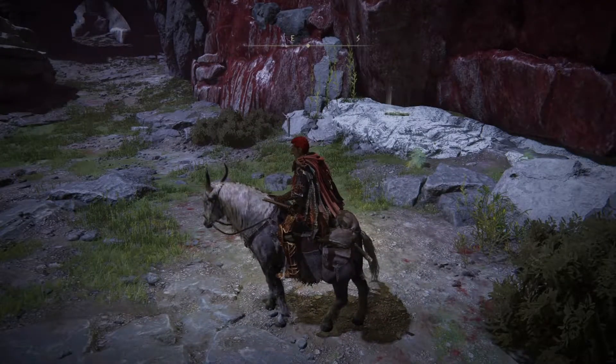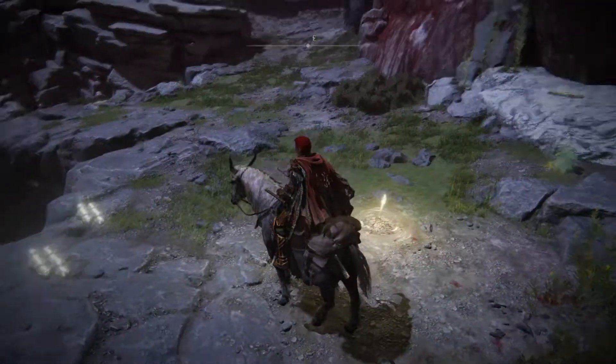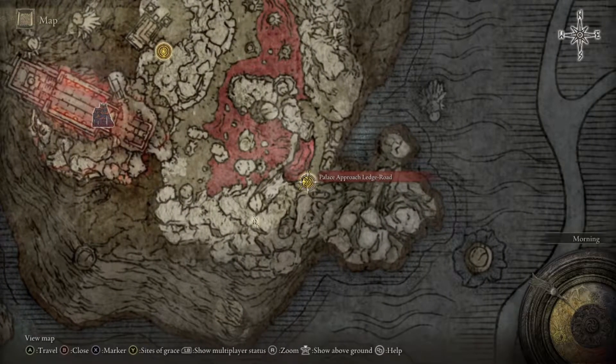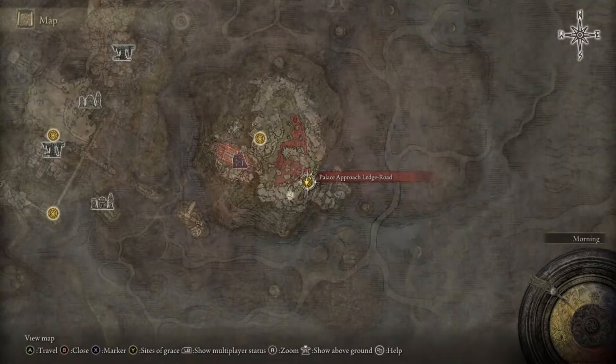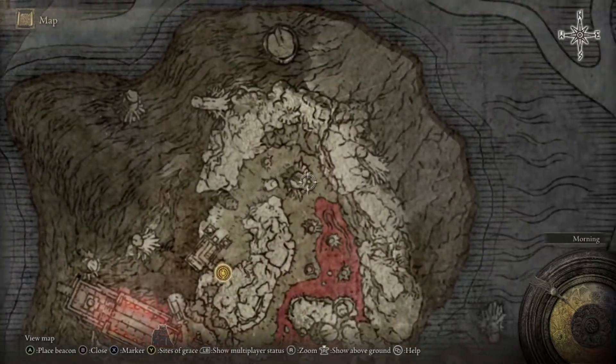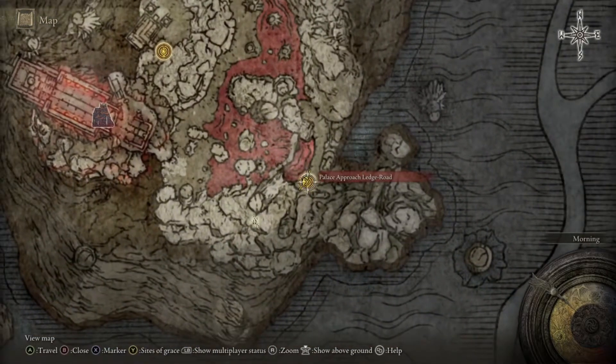My favorite rune farm in Elden Ring. This one is in the same place as the Alvanorix from the last farm — the Palace Approach Ledge Road. If you want to know how to get there, you can watch my previous videos which go more in depth. But once you do Varya's quest at the Rose Church near Raya Lucaria in Liurnia, you'll be able to teleport down here and go all the way up to Palace Approach Ledge Road.